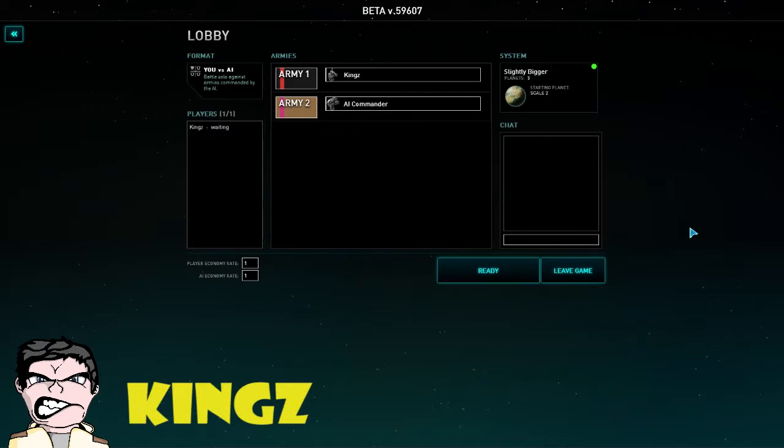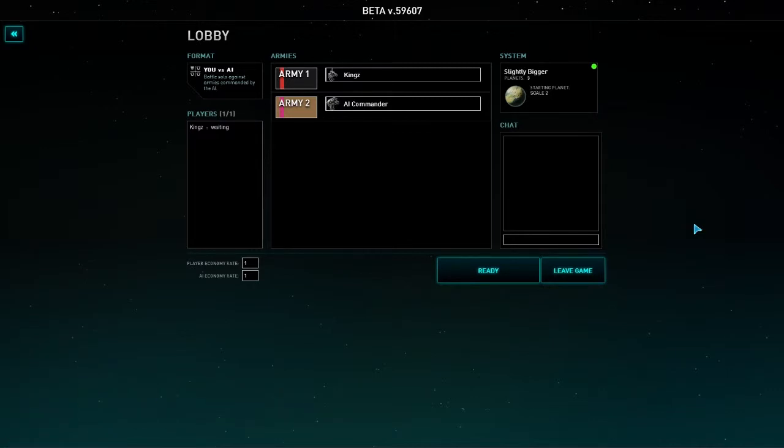Hello again Geeks and Geekettes, it's me Kings, back with another episode of Planetary Annihilation. In the last episode we looked at interplanetary nukes and how important it is to colonise other planets. In this episode we're going to be moving it up a notch - we're getting slightly bigger, we've got a different planet biome, and a couple of moons as well. We're going to be looking at those Delta V engines that smash moons into planets to cause total annihilation.